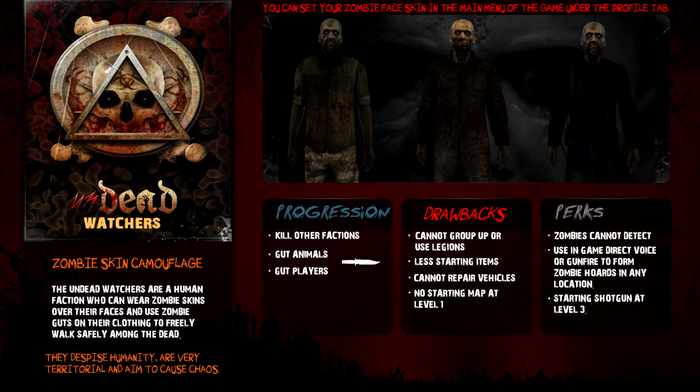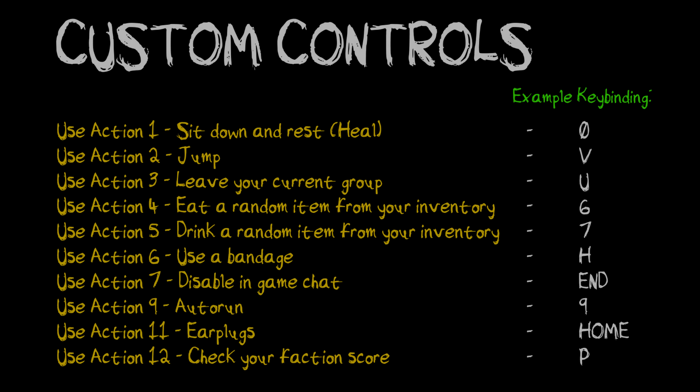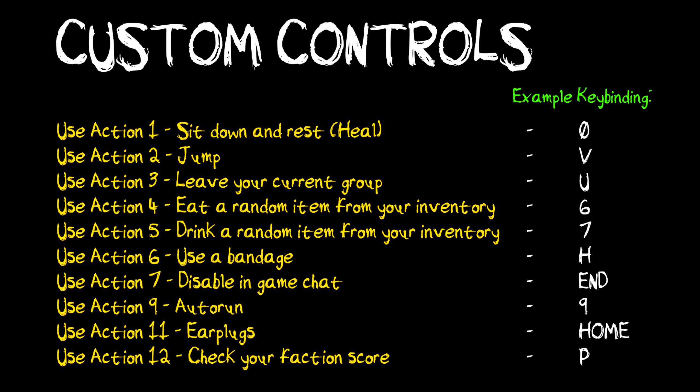Now we're going to get on to setting up the custom controls. The main ones you really need are custom action keys one, two, nine, eleven, and twelve. Action one is really important — it's sit down and heal. I personally have this set to H, but these are just example key values; you can set it up to whatever you like.